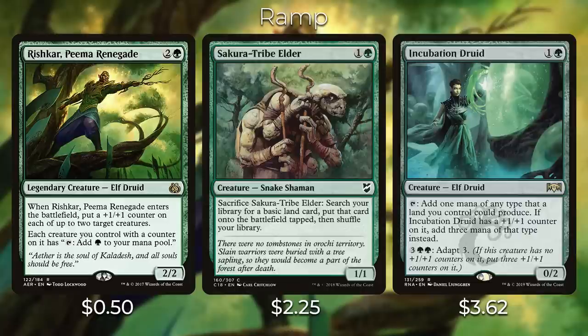Since we have a lot of ways of adding counters to the deck, being able to tap your creatures for green mana is really nice. Then we have Sakura-Tribe Elder — you can sacrifice him to search your library for a basic land card and put it onto the battlefield tapped. There's also Incubation Druid, a new one from Ravnica Allegiance, which you can tap to add a color of any type that a land you control could produce, but if it has a +1/+1 counter on it you can add three mana of that type instead.